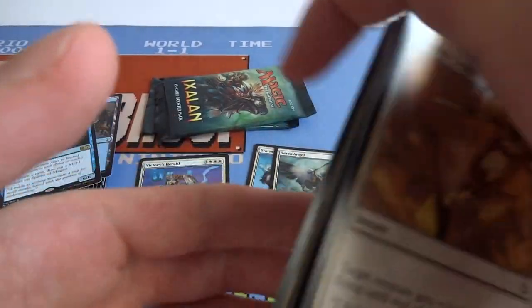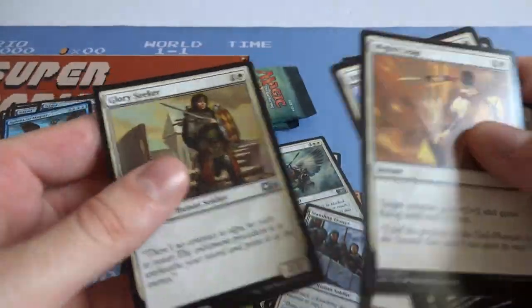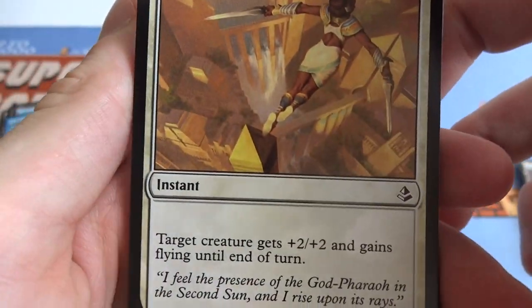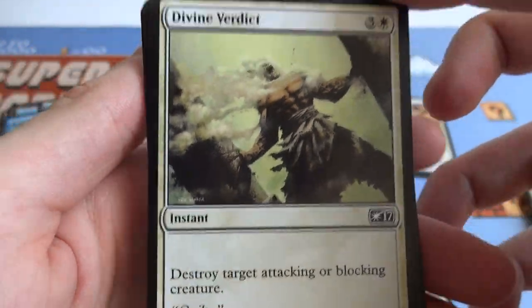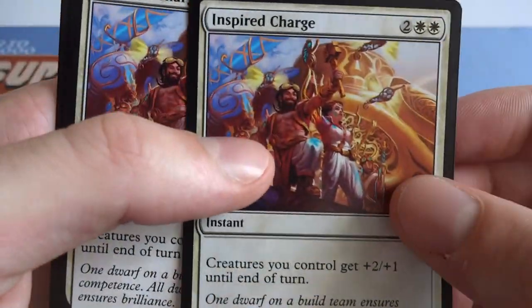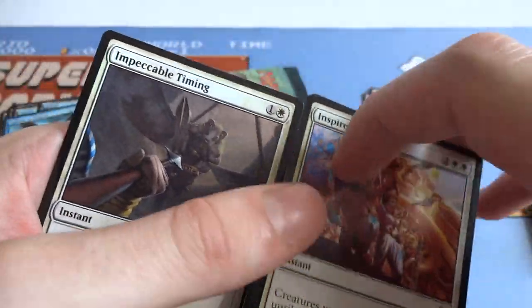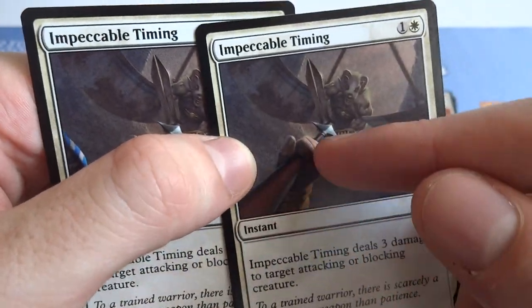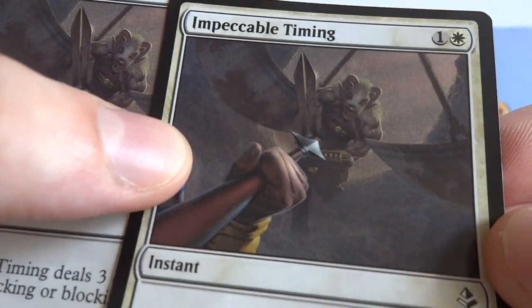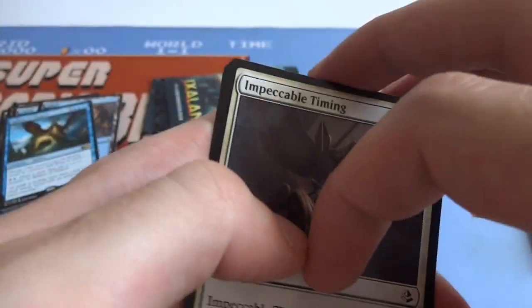So it's like an angel-angel-pegasus deck. We've got one, two... lots of instants in this deck — six instants actually. We've got Mighty Leap: one and a white, target creature gets plus two plus two and gains flying until end of turn. Divine Verdict: three and a white, destroy target attacking or blocking creature — really gets you used to the instant mechanic. Inspired Charge: two and two white, creatures you control get plus two plus one until end of turn, and it's an instant so you can flash it out when attacking or blocking. And Impeccable Timing: one and a white — deals three damage to target attacking or blocking creature.